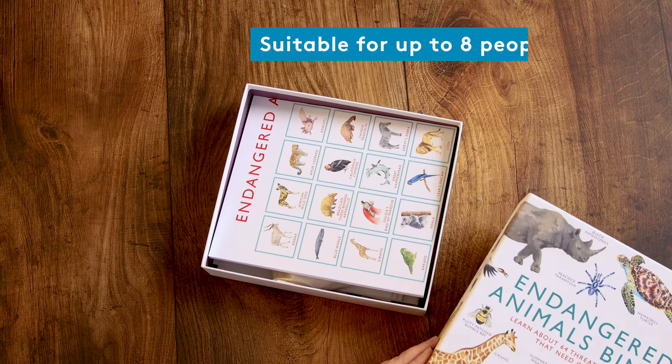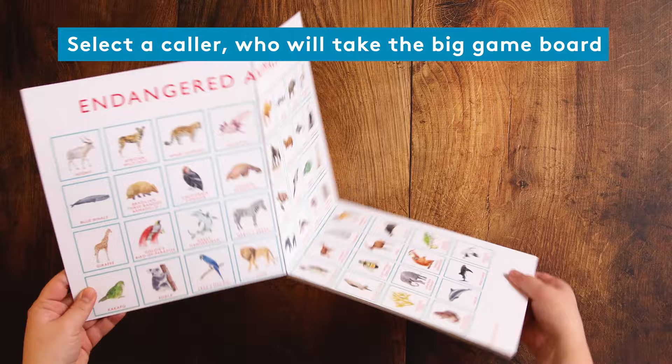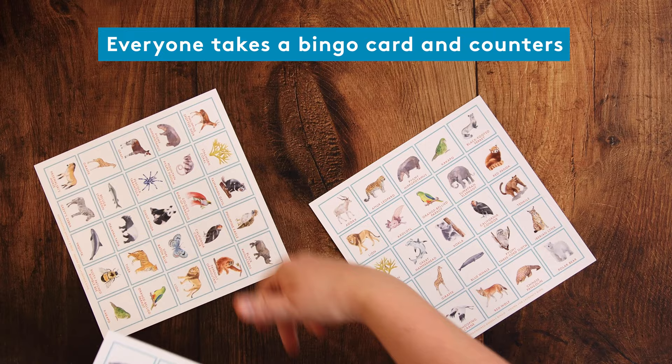Here's how to play Endangered Animals Bingo. First, select a player to be the caller, who will then take the big game board. Everyone else takes a bingo card each and a handful of counters.